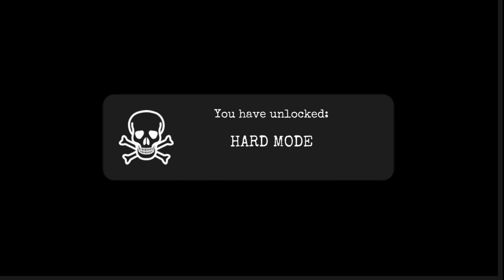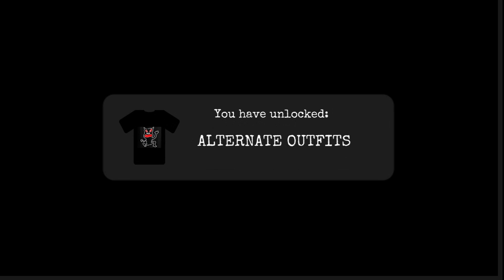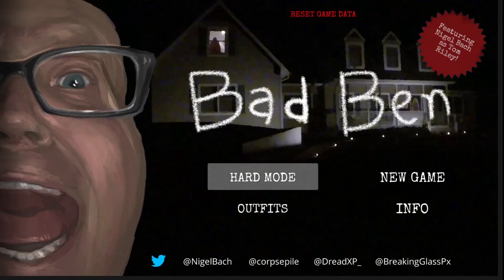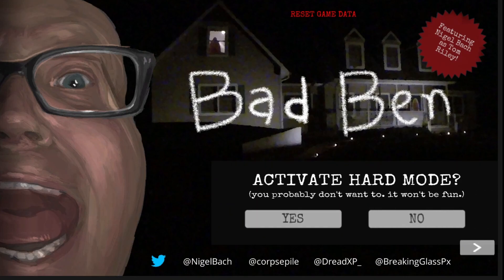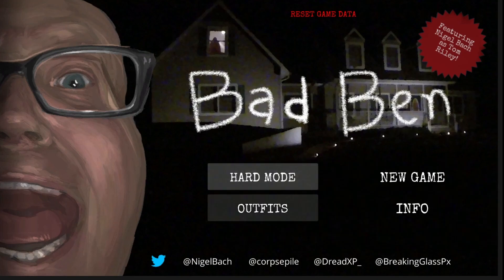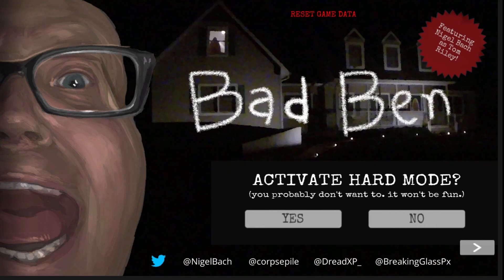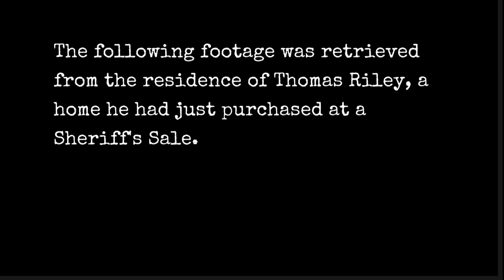You haven't unlocked hard mode. Just when I think I'm out, Bad Ben pulls me back in. Oh shit — a shotgun! I think you know what we have to do — we have to play again on hard mode. You probably don't want to, it won't be fun. Let's give it a try. If it goes badly we'll just back out. Let's wear Bad Ben's shirt. Hard mode — yes, and play. Let's do hard mode. What was my first name again? Thomas — Thomas Riley. Let's call him Tommy.